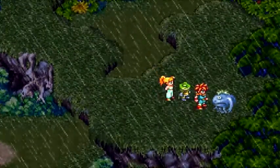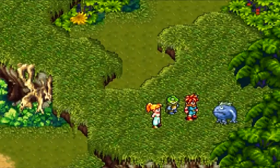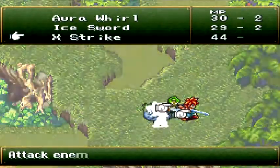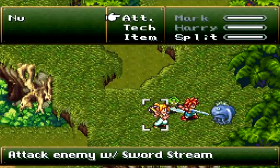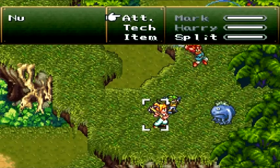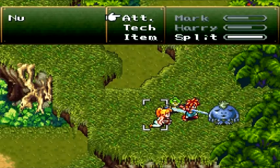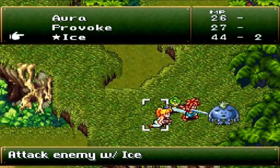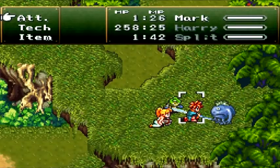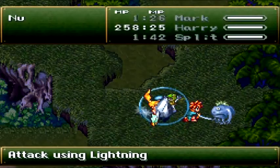Off cam, I went ahead and went to find this enemy. This enemy is called Nu, and he's actually a pretty cool enemy. I'm also going to show off some techs I got. I went back to see Spekkio and got Harry his magic, so I'll go ahead and show these off. That's the first dual tech between Harry and me, which looks like Ice Sword. And we have Ice Water as well. So I can go ahead and show that, and also attack with lightning.